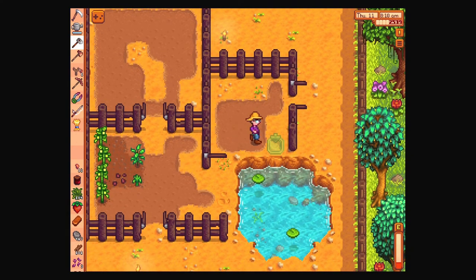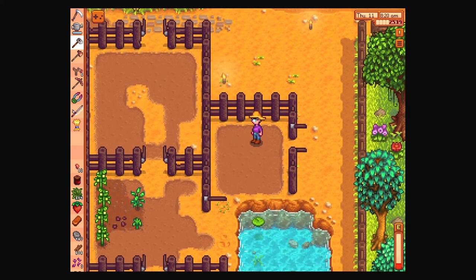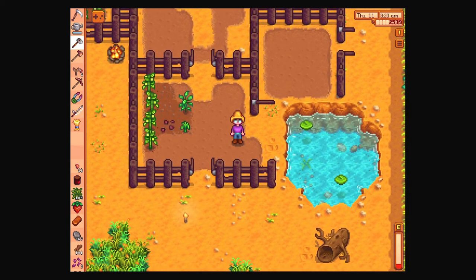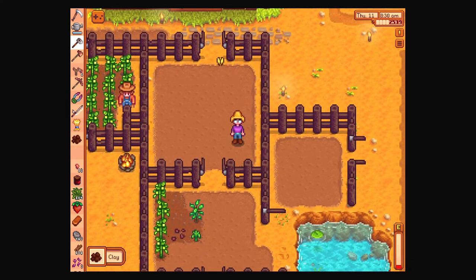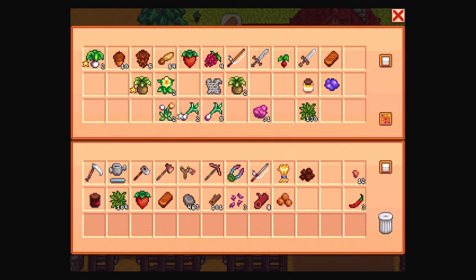Let's break some more ground — maybe find some more clay. I feel like I should do this just to find more clay anyway. It might show up one day... maybe it doesn't. There it goes. Where was I keeping my clay? Not in here, apparently. But we've got another copper bar.